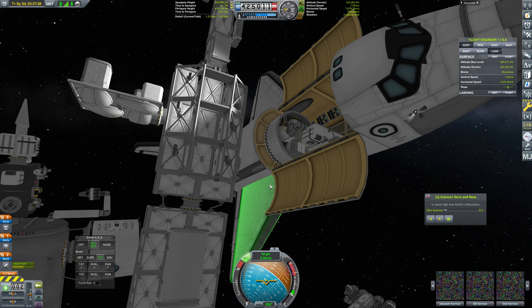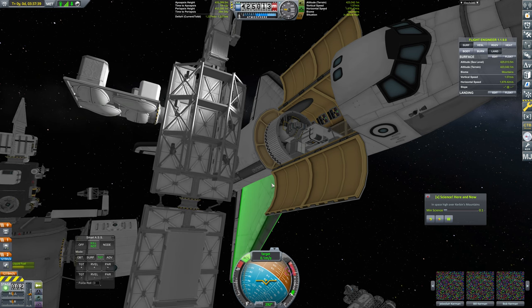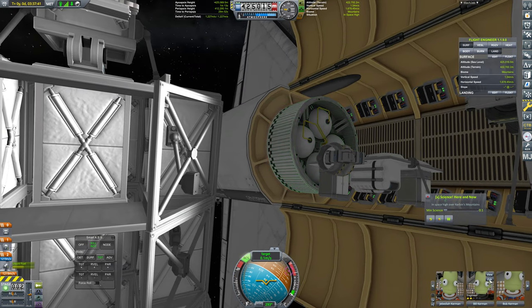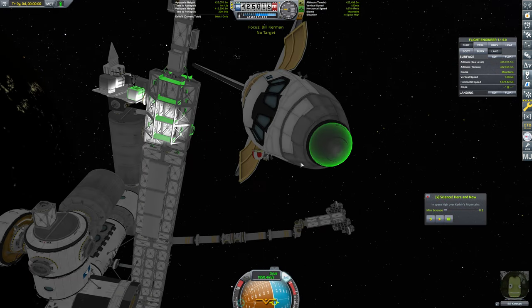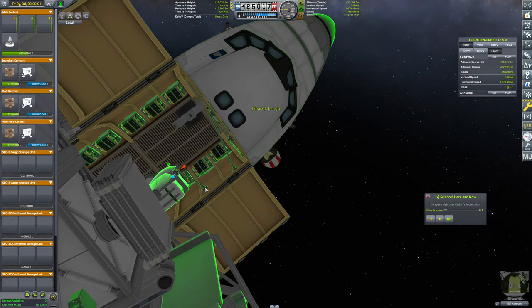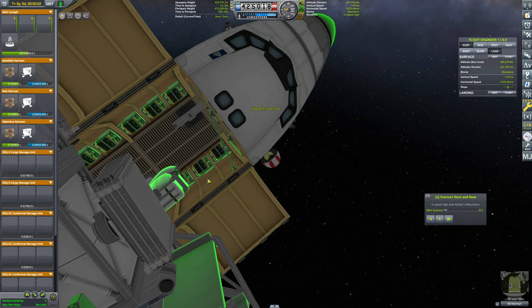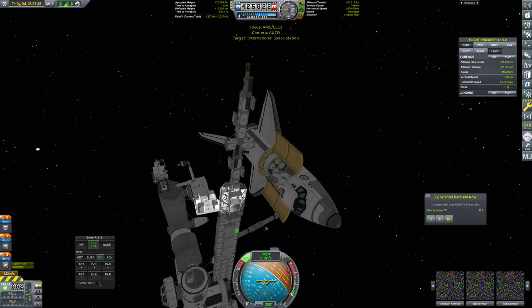We're going to want to head ever so slightly away from this at this time, so we're just going to update our momentum here. We still have this strutted in. Bill, you're going to have to hop back out because we need to unleash this guy. There we go. As soon as we get this placed here, we'll have Bill hop back in.